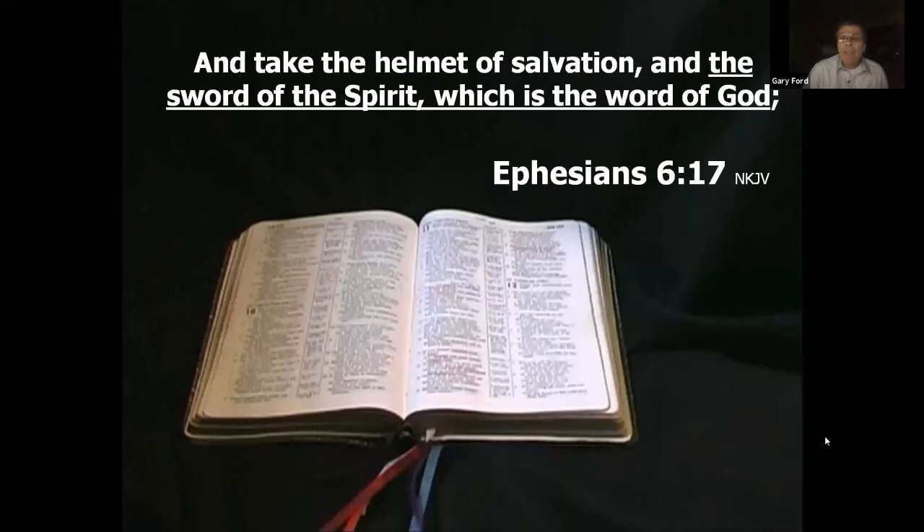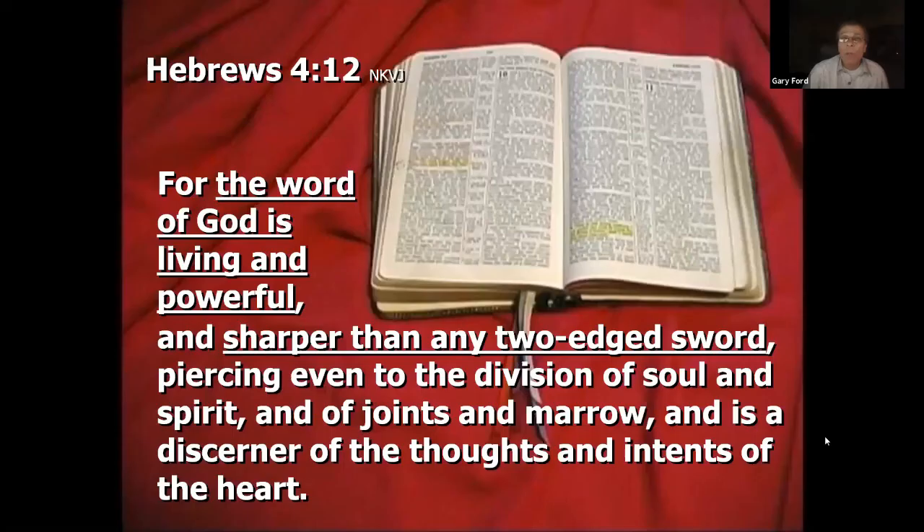Ephesians 6:17 says 'Take the helmet of salvation, the sword of the Spirit, which is the word of God' — that's part of our armor. Hebrews 4 says the word of God is living and powerful and sharper than any two-edged sword, piercing to the division of soul and spirit, a discerner of the thoughts and intents of the heart. We must stand close to God's word, marking our Bibles, to be prepared for this last great battle.